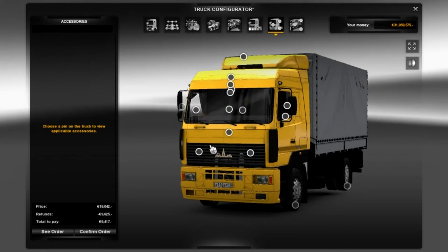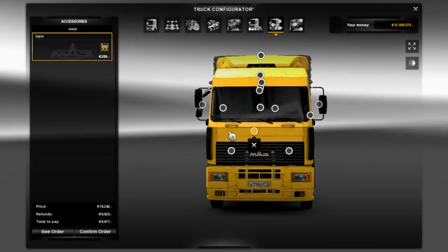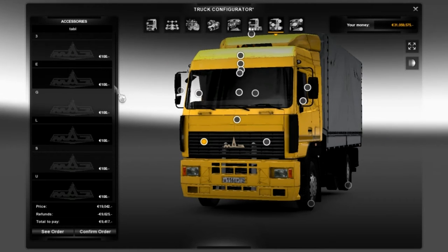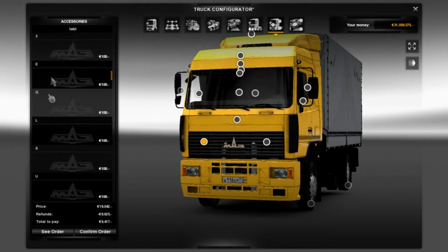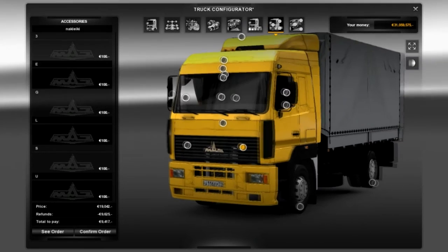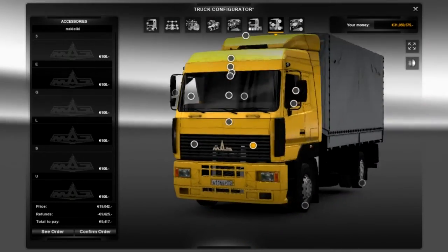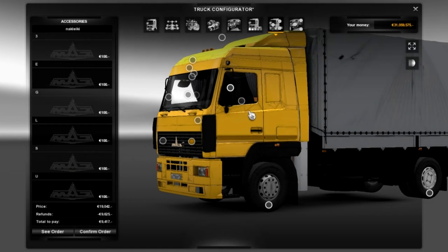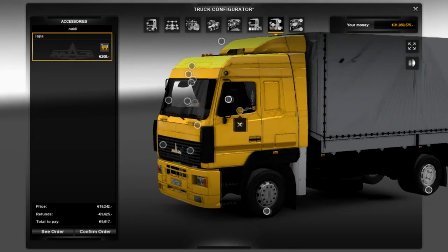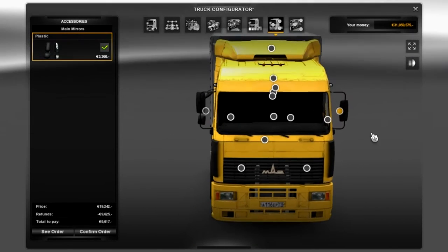Moving on to accessories — as you can see there are lots and lots of options. Starting off, this section is basically where you can add some numbers and letters, but you only get a certain amount of characters. It's worth noting that different chassis do have different accessories — for example, you can add big bull bars on some different chassis. Clicking the windows brings up a little pattern on both sides, which is quite a cool little feature, so I'll keep that.